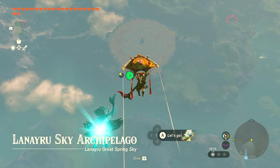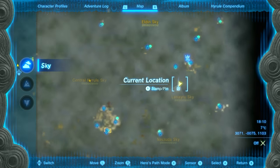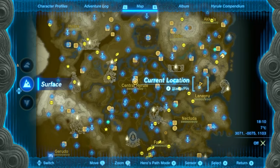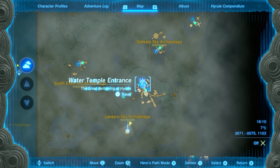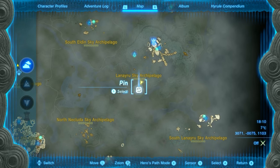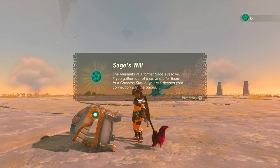For the next one, it's going to be another construct, but a little bit further away. You will be gliding from the Water Temple yet again. Starting at the Water Temple, jump off and glide southwest to this little location, defeat the construct, and you will get a Sage's Will out of the chest.